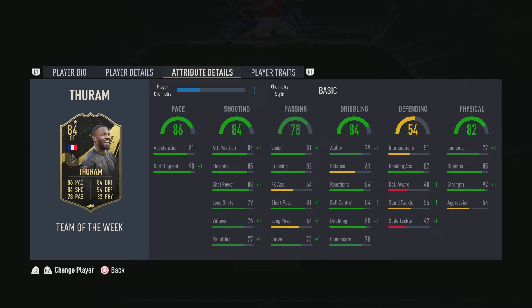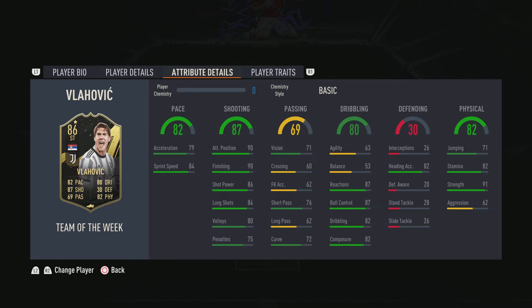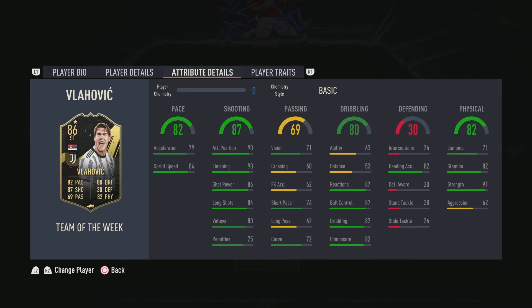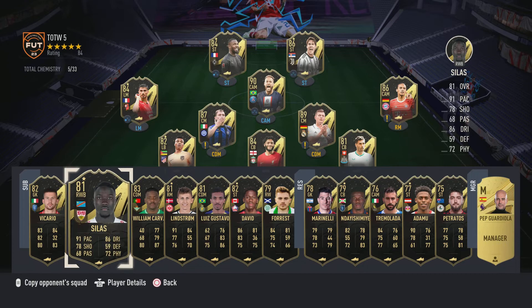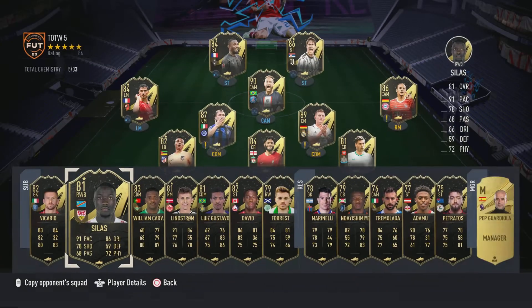Two Ram looks decent, but we've got Vlahovic now. I know his agility and balance aren't great, but I think he'll be one of those cards — a bit like Haaland — who is just good in game. We've also got Silas and Danny Aarons, who will be happy with a right wing-back card.